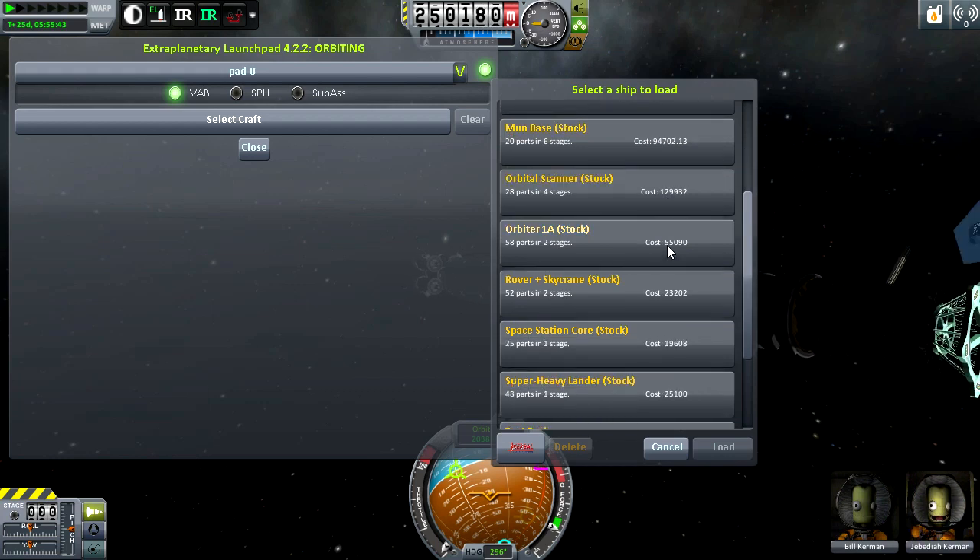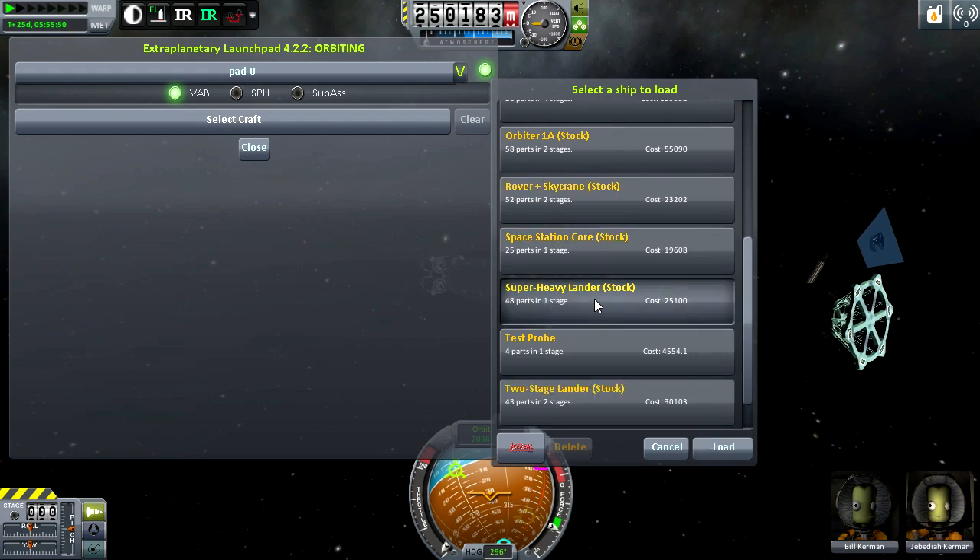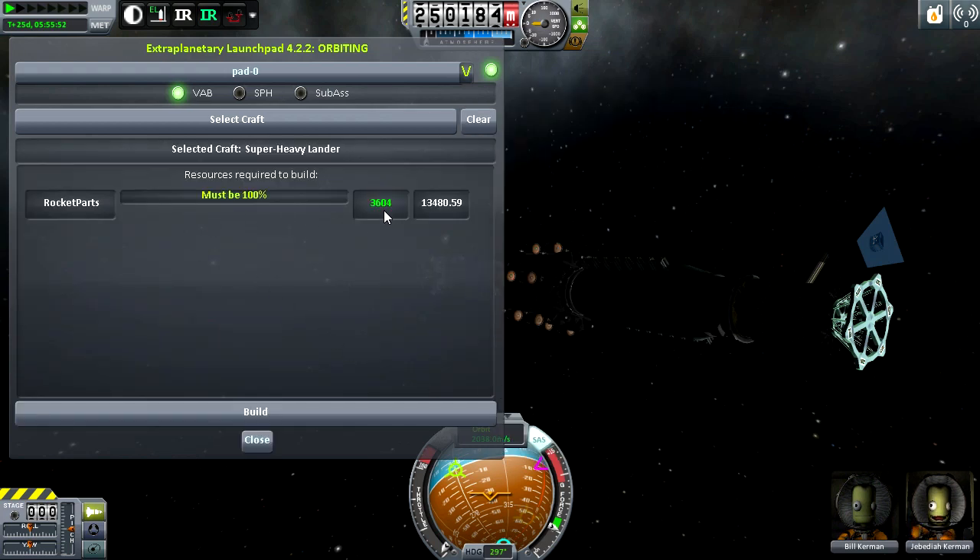Do note that the cost is from version 0.24 and it doesn't affect you in sandbox games. It's not what affects the build time — what affects the build time is how many rocket parts have to go into it. Let's pick something else: Super Heavy Lander. This one needs 3,604 rocket parts.